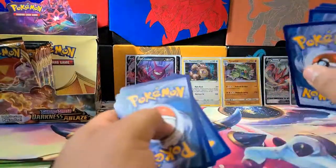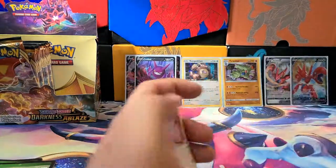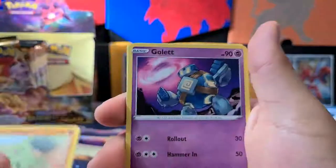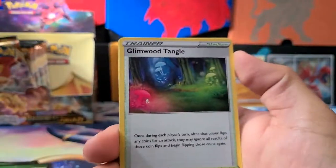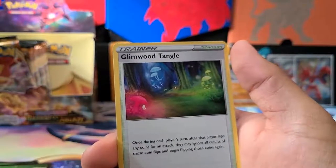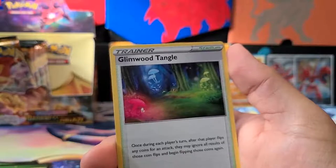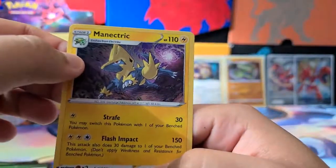Moving on — water energy, because I'm thirsty for cards. We got a Bunnelby, Paras, Larvitar, a Golett, a Phoebus, a Lunatone, Dartrix, Glimwood Tangle stadium — once on each player's turn, that player's Pokémon that flips any coins for an attack may ignore all results and begin flipping again. Dugtrio, and a Manectric Rare. Cool stadium card.